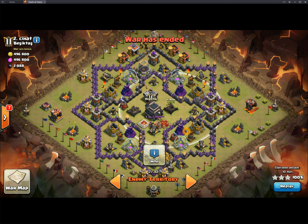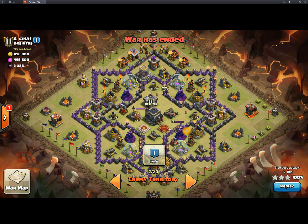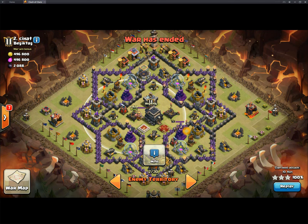Potential Double Giant Bomb locations are in front of this X-Bow, in front of this Wizard Tower, and in this little area right here. Also perhaps in this area. No other locations show Double Giant Bomb, so this is the heaviest area — and more than likely, this is where he's healing.